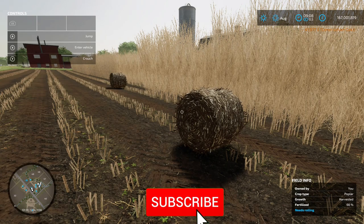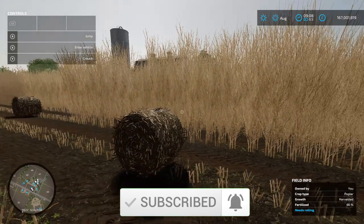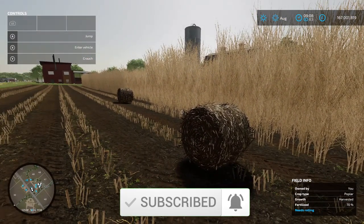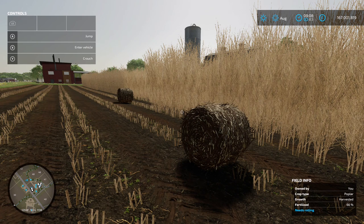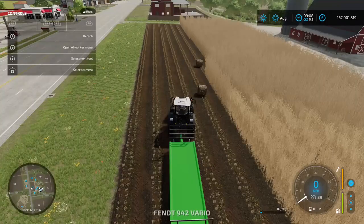Right, there we are — two wood chip bales done. Obviously there's a lot left in the field to harvest, and it takes forever. This is not a quick crop to get off the field. As with the wood chips, you're going to want to sell them. That's the only thing you can do with wood chips — they don't go into any animals or production chains, it's just straight up selling.